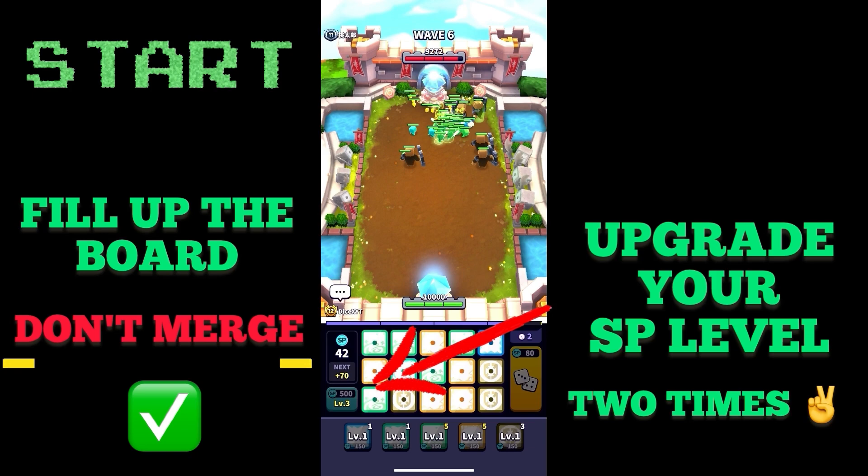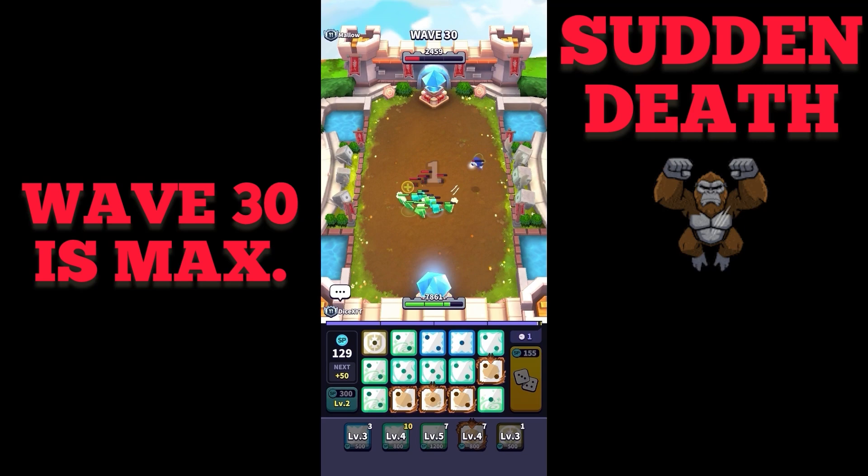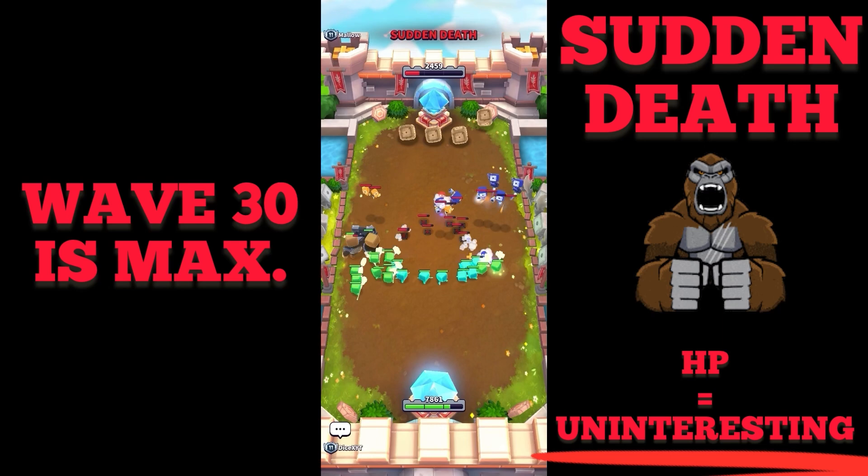On the top you can always take a look at which wave you are right now. Wave 30 is the maximum — after that you end up in a sudden death match where both sides summon their complete teams and fight against each other. That means even if you have less HP than your opponent, you still have a chance to win if you can survive until then.